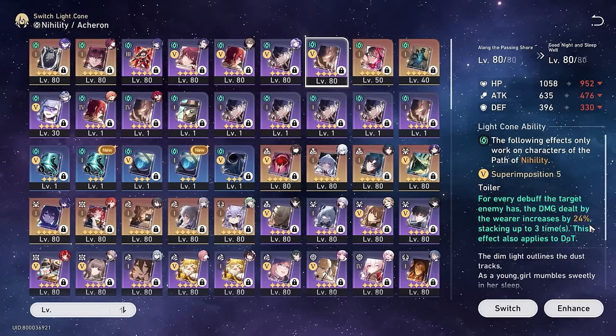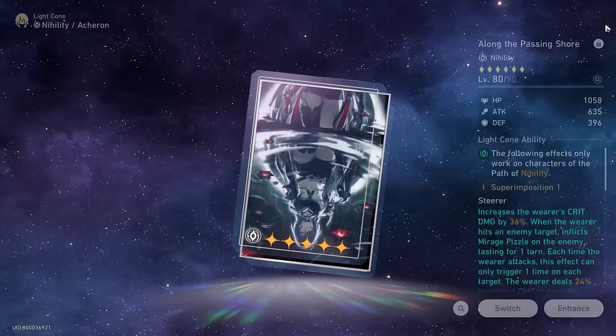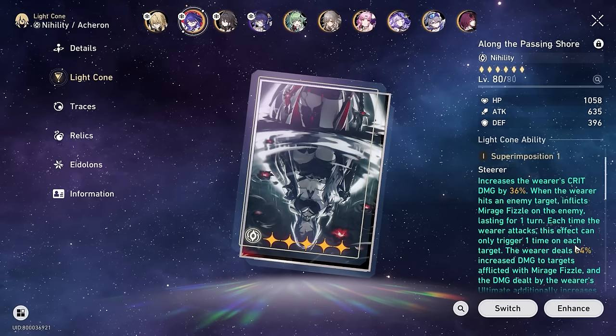If you don't know, for Goodnight Sleep Well to get the max 72% buff at Super Imposition 5, you need to have 3 debuffs on every single enemy. When you have a single-target Nihility character, for example like Silver Wolf, it does become a little bit trickier to prop all of the maximum debuffs. That is when S1 becomes a lot more consistent.